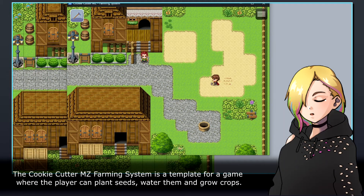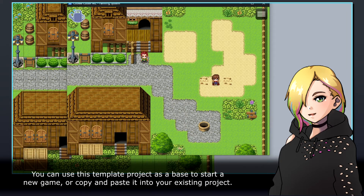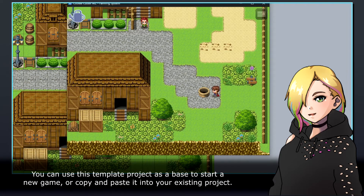The Cookie Cutter MZ Farming System is a template for a game where the player can plant seeds, water them, and grow crops. You can use this template project as a base to start a new game, or copy and paste it into your existing project.